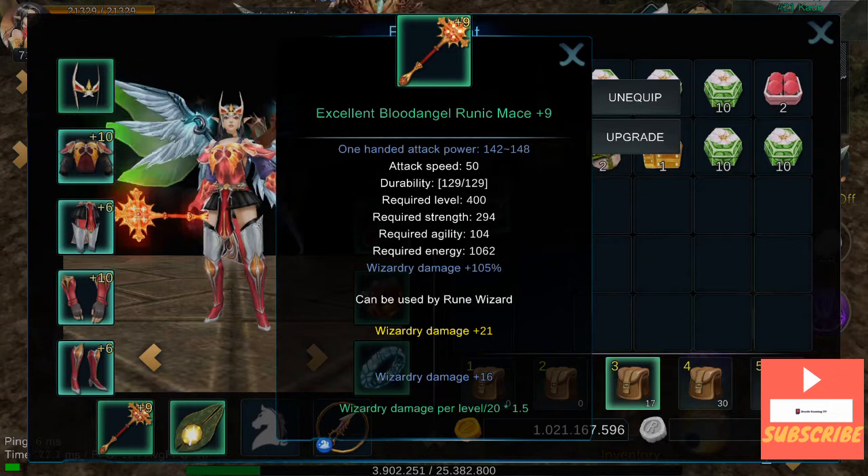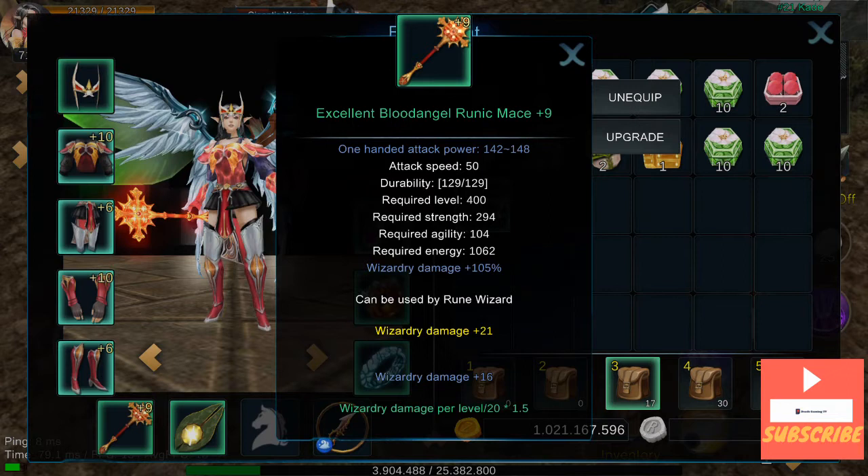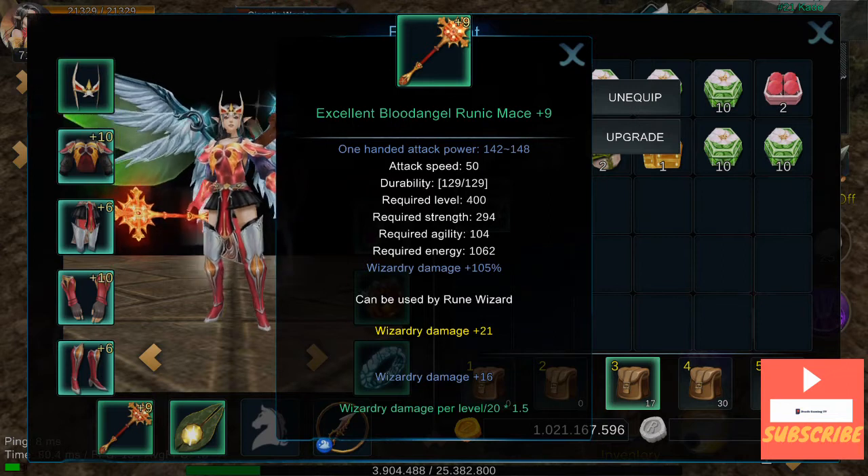Then my Excellent Blood Angel Runic Mace, plus 9. With Wizardry Damage plus 21. And plus 16 from the blue option, and damage per level.